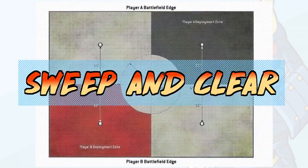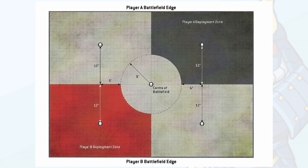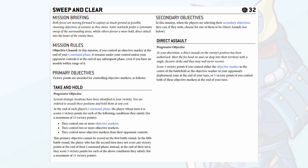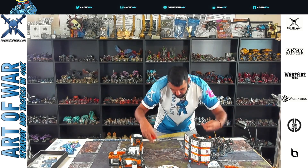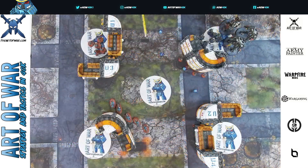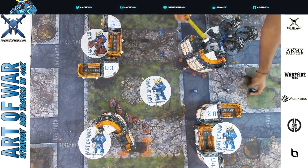Sweep and Clear is a very interesting mission. It's a quarter-style deployment, so you and your opponent could start as closely as possible to each other — easily setting up a turn one charge — or you could start really far from each other, playing diagonally across the entire table. If both players decide to start behind a ruin wall for cover at the back of their deployment zone, you could be putting 60-plus inches between you and your opponent.